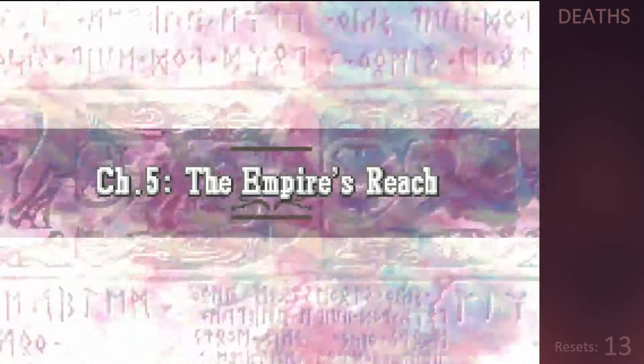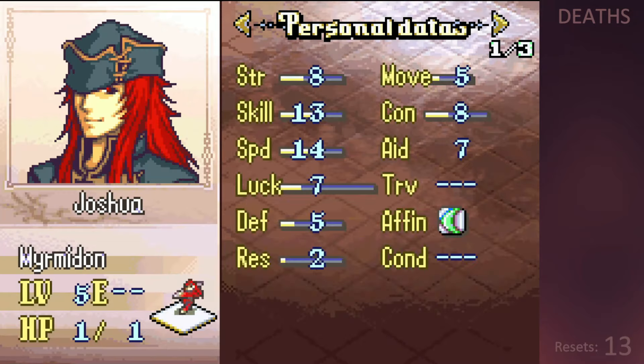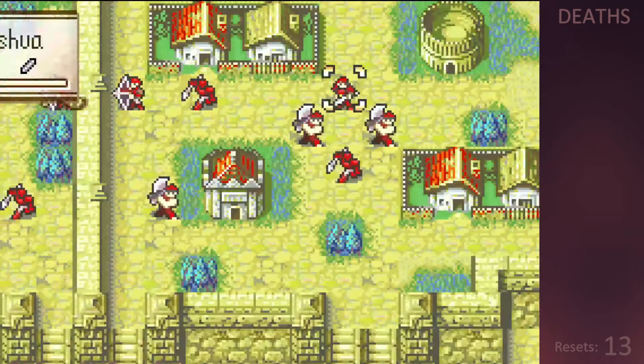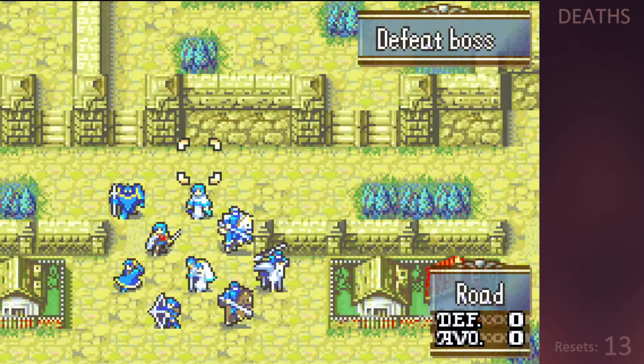In chapter 5 of Fire Emblem and the Sacred Stones but all my units have 1 HP, we get another useless healer with Natasha and we can recruit the Myrmidon Joshua. Joshua could potentially be usable as a dodge tank, but first we have to recruit him, which is easier said than done because not a single one of my units can take a hit from him without dying.